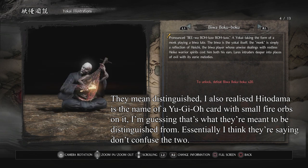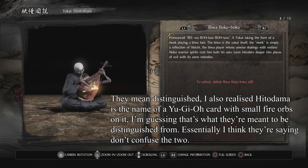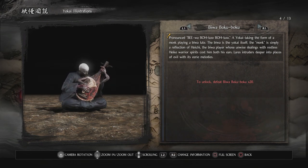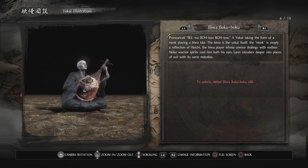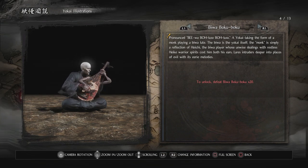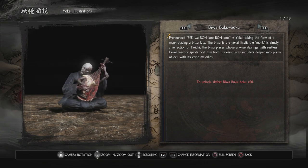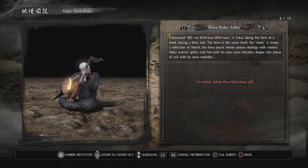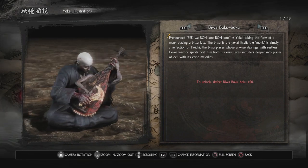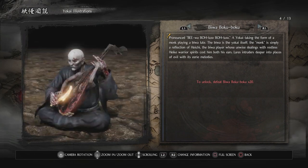This is the Biwa Boku Boku — a yokai taking the form of a monk playing a biwa lute. The biwa is the yokai itself. The monk is simply a reflection of Hoichi, the biwa player whose unwise dealings with restless Heiki warrior spirits cost him both his ears. It lures intruders deeper into places of evil with its eerie melodies. His lute has arms — that's crazy, I never actually really looked at this guy.